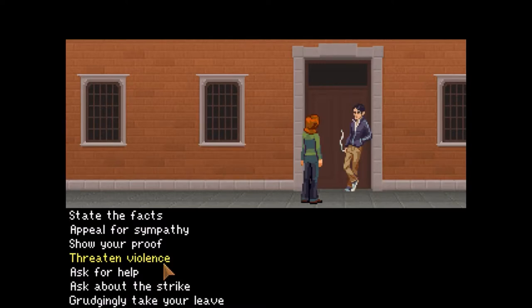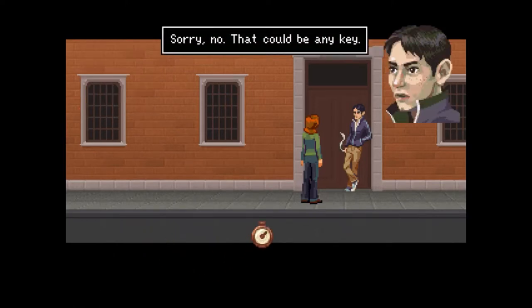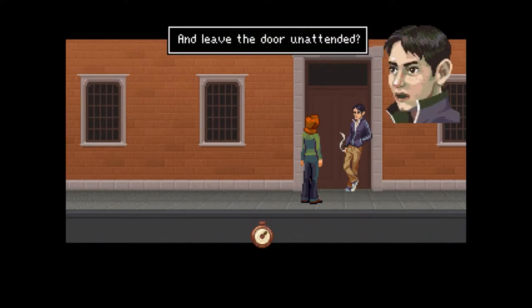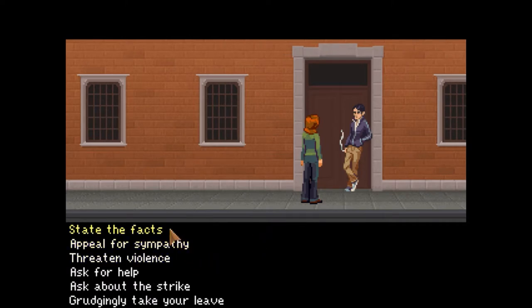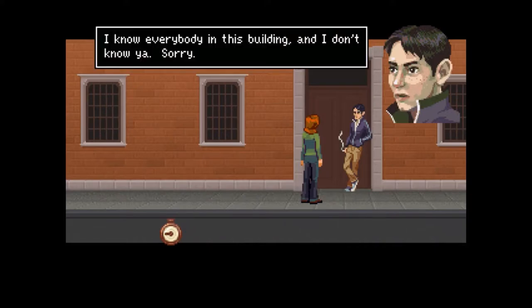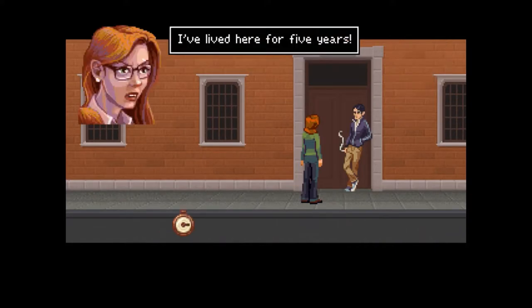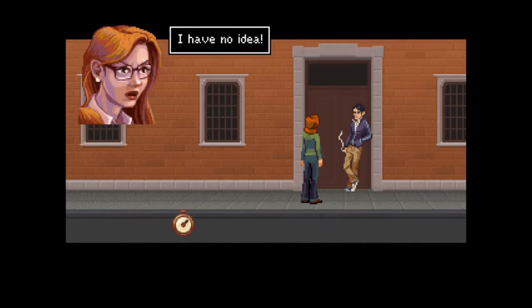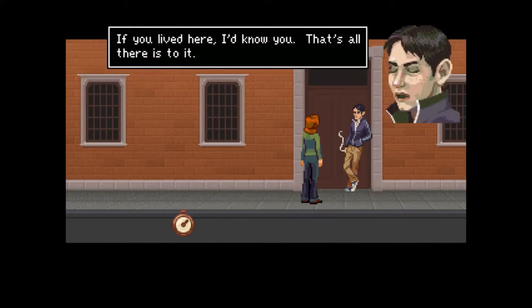She's the short one, even though she looks like she could probably kick your teeth in. I have my apartment key - will that do? Sorry, no. That could be any key. Well, let's go upstairs and see if it works. And leave the door unattended? Can't do it. I live here. I know everyone in this building and I don't know ya. I've lived here for five years. Then how come I've never seen you before? I have no idea - hashtag introvert problems. If you lived here, I'd know you. That's all there is to it.